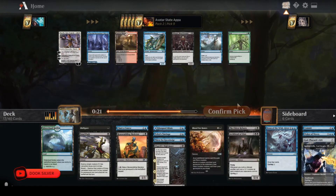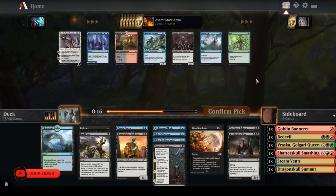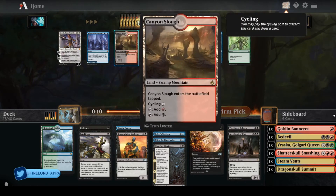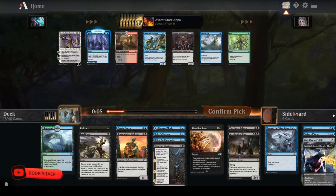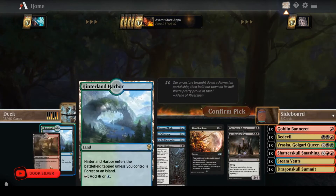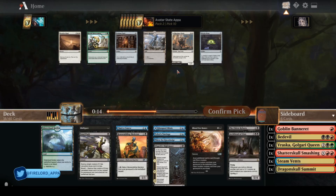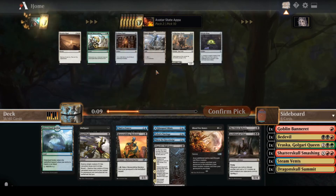Charter Course is good with Teferi's Tutelage and puts creatures in the graveyard. Here I have to choose between Into the Royal and Canyon Slough. I'm leaning towards the land because I need to keep my options open for reanimation targets. I'm working with only five creatures, three of them are reanimation targets — just a little on the light side.